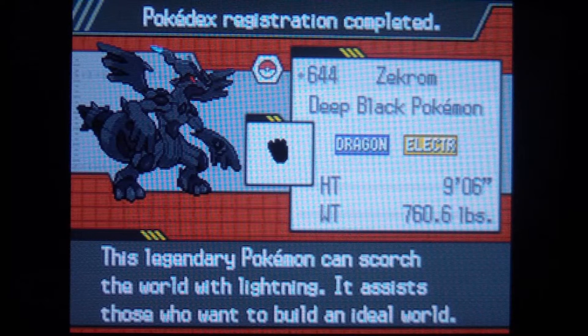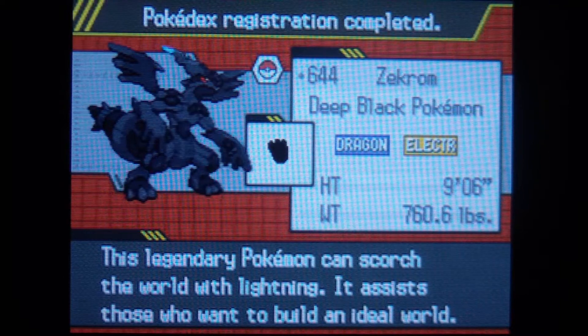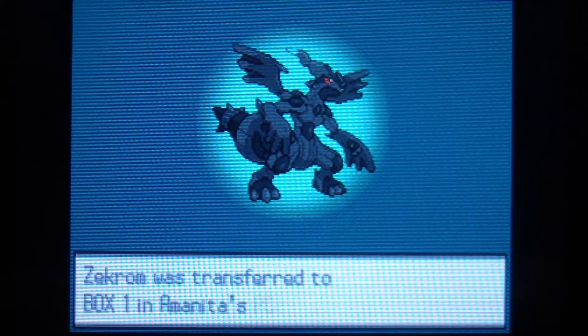Zekrom, the deep black Pokemon. This legendary Pokemon can scorch the world with lightning. It assists those who want to build an ideal world. It's a Dragon Electric type. No nickname — I don't really nickname legendaries or anything.